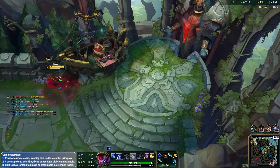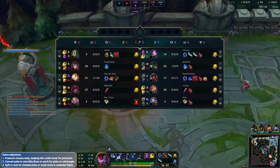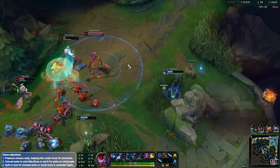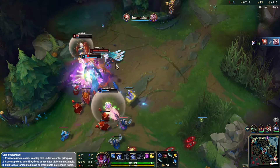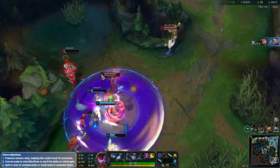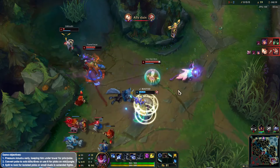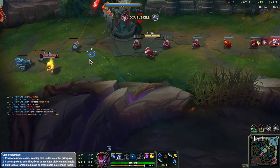If we get our Merc Boots and we get Wit's End, it's going to be a lot of Tenacity, which is going to be huge — so it's going to be hard to lock us down. There's a 3v3 in the bot lane. Nice flash from Smolder onto the Rakan. Warwick's going to walk forward, but unfortunately he's not going to be able to do enough damage in time. Lux is there as well to turn the numbers in the enemy's favor.